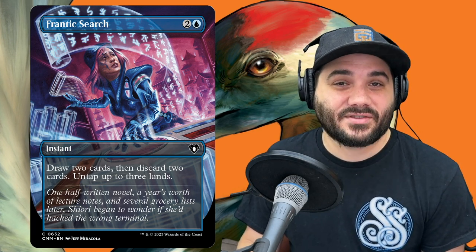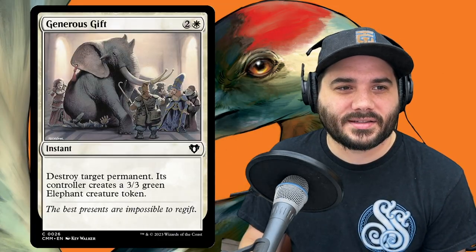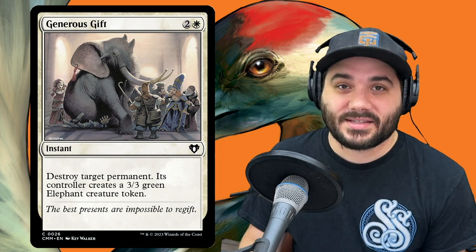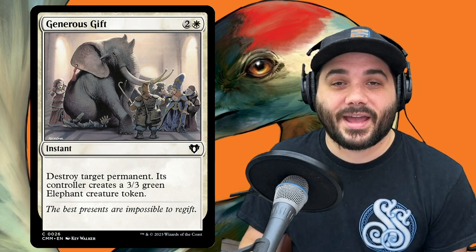Next, Frantic Search — 2 and a blue. Draw 2 cards, then discard 2 cards, then untap up to 3 lands. This card pays for itself, provided you have the mana to cast it first. Next, Generous Gift — 2 and a white, destroy target permanent — that's any permanent, really nice. Its controller creates a 3-3 green elephant token. Then Impulse — 1 and a blue, look at the top 4 cards, put one in hand and the rest on the bottom.